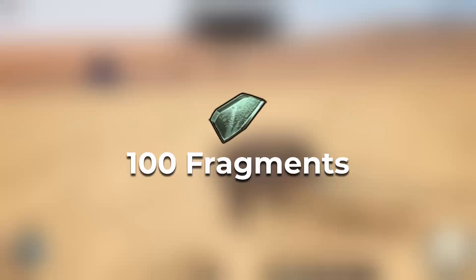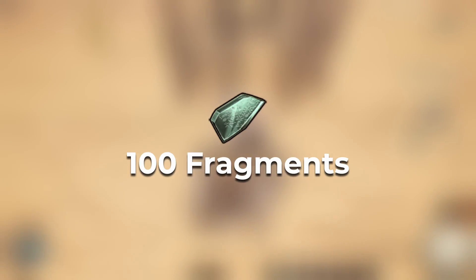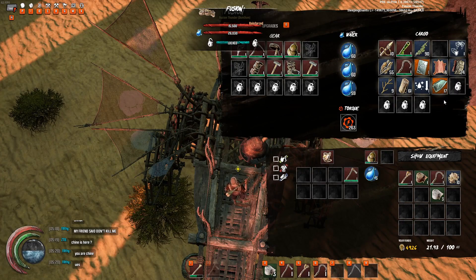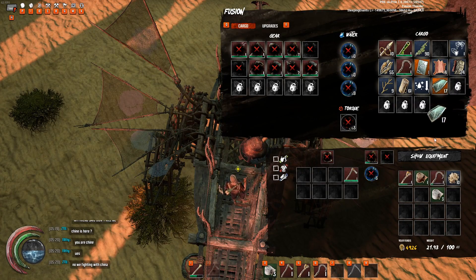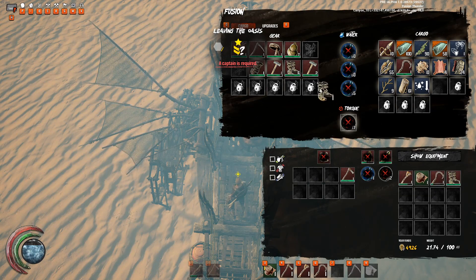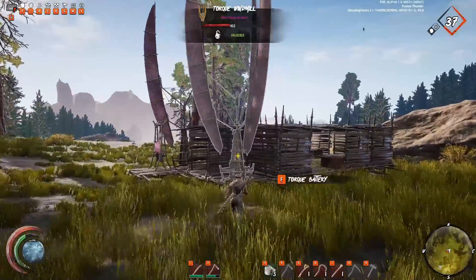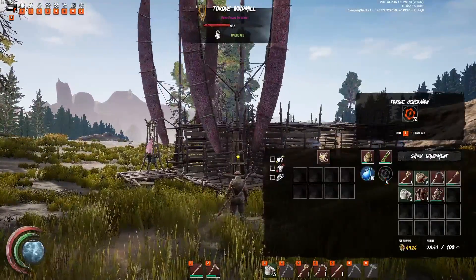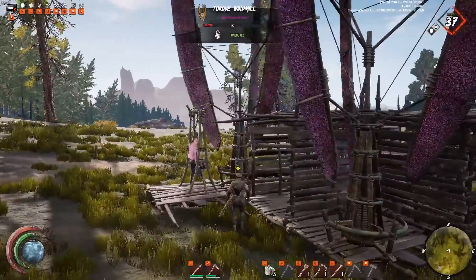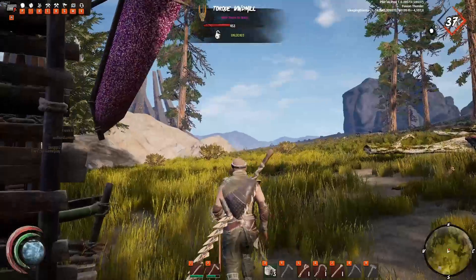You will also need 100 fragments which you can farm — I've linked a video about how to farm 100 fragments in the cards. Another thing you'll need is a torque battery. You can make a torque battery in your inventory by using 8 earthwax, 4 rope, and 6 bone. Once you have your torque battery you will need torque, which you can get from your walker or from a torque windmill. The torque battery works just like your water bottle — you drag it into your inventory and then drag the torque into the torque battery. It's that little yellow icon that you can just drag into your torque battery.